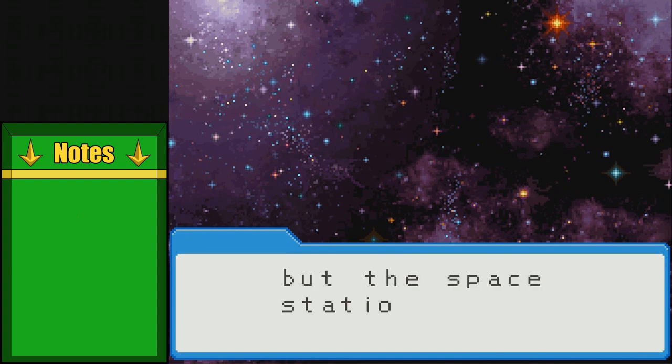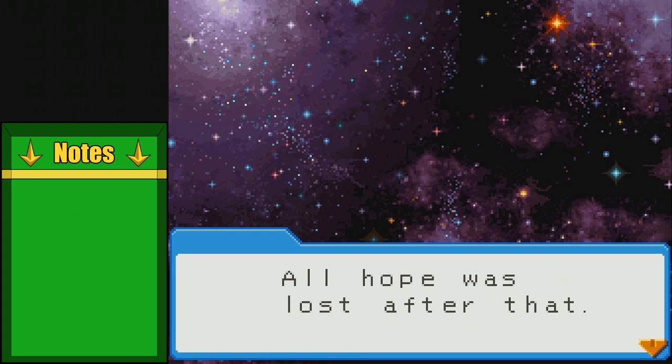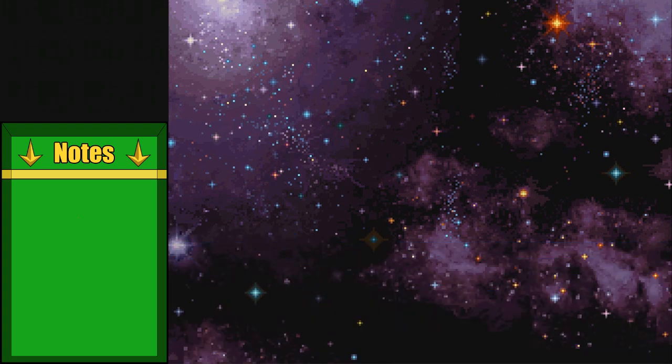Of course, many people worked hard to find it, but the space station could not be found. Then a few months after the incident, a section of Peace was found in the sea. All hope was lost after that. NASA stopped the search and put the project on hold — permanently. Three years to the day have passed since.